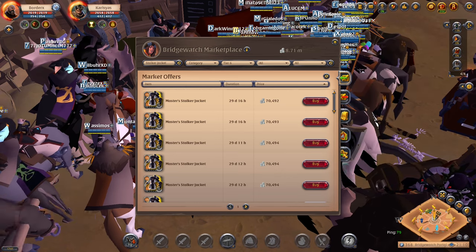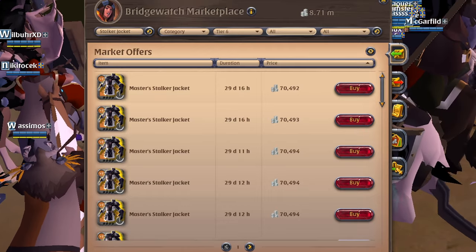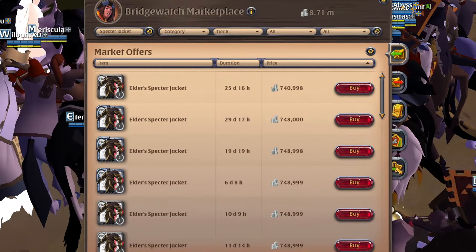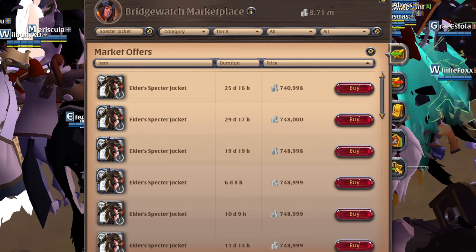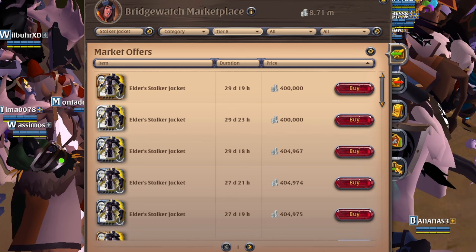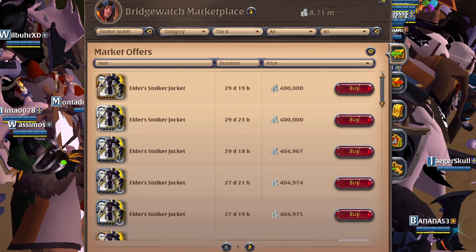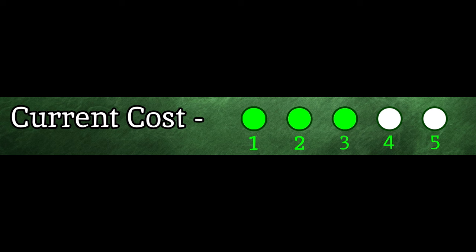At tier 6, the Stalker Jacket is actually identical in cost, both sitting around 70k silver at the time of recording. Moving to tier 8 for end-game players pushing their IP limits, the Specter Jacket takes a big jump to 740k silver — something you definitely don't want to lose in lethal zones. By comparison, the Stalker Jacket at tier 8 is only around 400k, making it 340k cheaper. At high tiers, the Stalker Jacket clearly wins on cost. Overall, I'm giving current cost a solid 3 out of 5 — prices vary, but it lands somewhere in the middle.